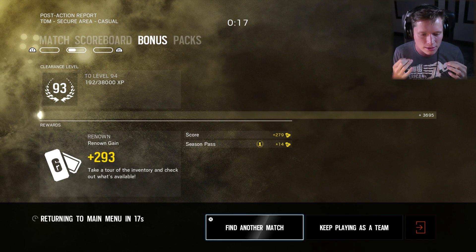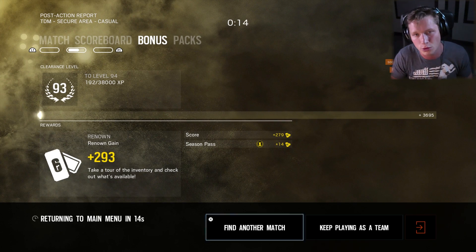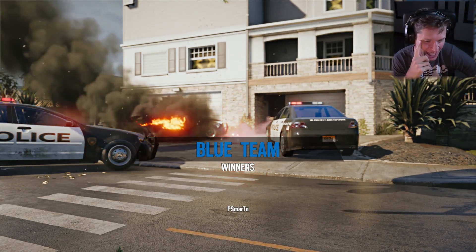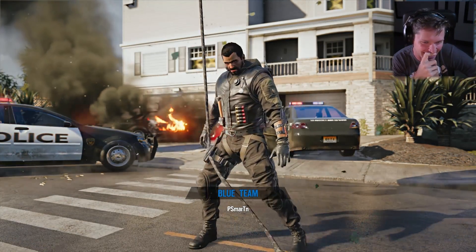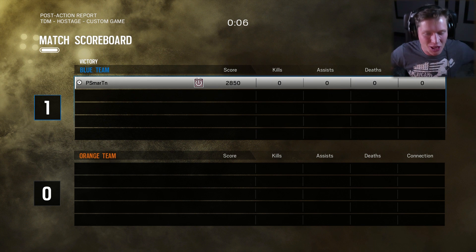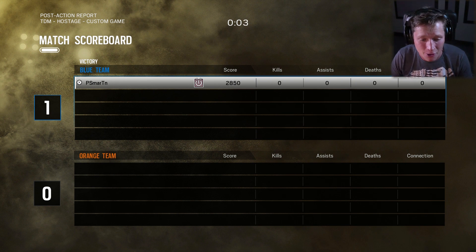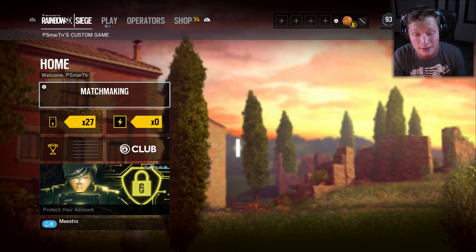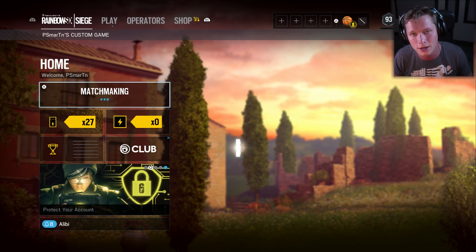If you guys haven't seen Thatcher's elite movement thing, let's go ahead and hop into a custom match. He comes rappelling in off of a helicopter and then does that little face scratch. Even though we didn't get that legit, still had a really good episode. I really enjoyed this - we came into a couple of games, put the team on our back, and were able to get those victories. If you guys want to see some more Rainbow Six, drop me a like, and what do you say we start getting into our placement matches and getting ranked this season? Thanks for watching guys - peace out.